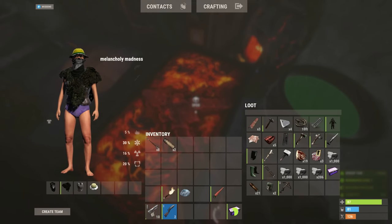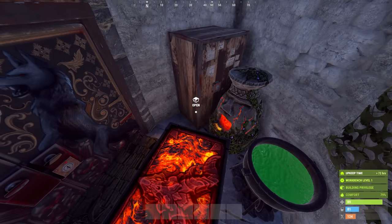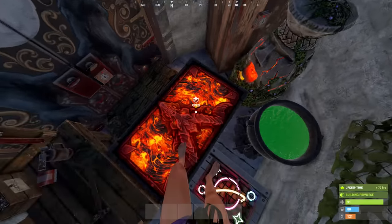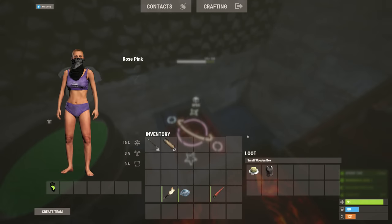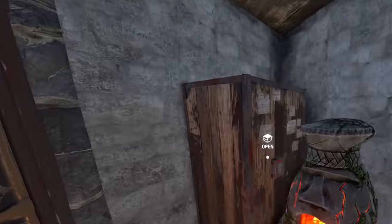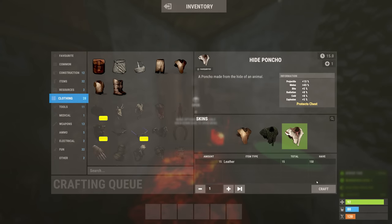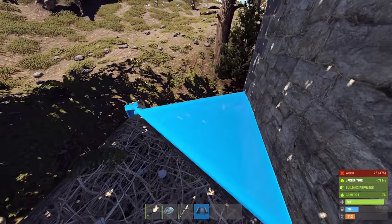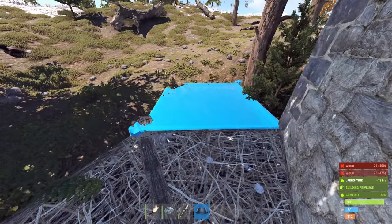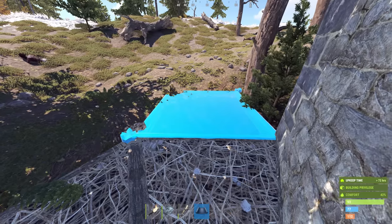I wasn't done just yet though. They knew what my name was, so I had to change that too. Melancholy Madness was gone — I was now Rose Pink. And with that, my outfit had to change too. I planned to hang around my base looking undergeared for a while and keep my head low. It felt like a good moment to finally turn my base into the clever trick I'd been talking about.